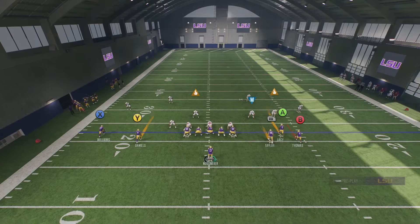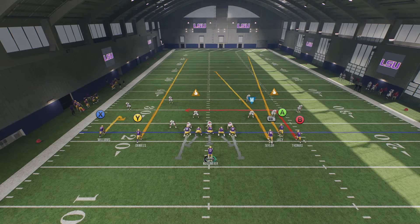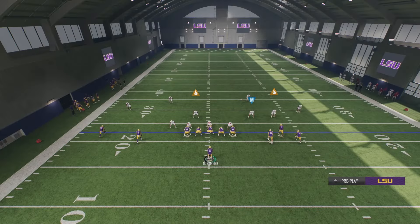A couple things about this play: if you're on the left hash you want your bunch to the right side; if you're on the right hash you want your bunch to the left side. Now if you know you're going against somebody favoring Cover 4 or Cover 3, all you got to do is put B on a comeback route.